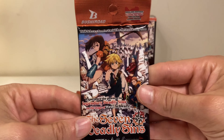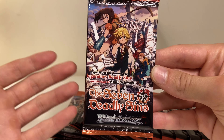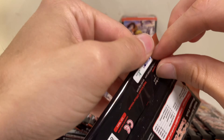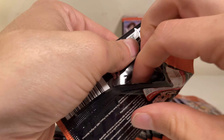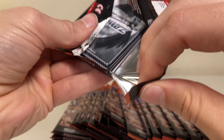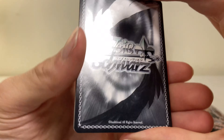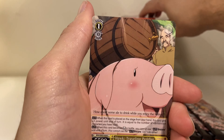We'll take one pack from the middle. I have no clue if there's any sort of pattern to this so let's just get straight into it. I don't like these peel tabs because you peel right into the cards and I don't want to mess them up. No card trick, just turn — oh, we got this piggy!